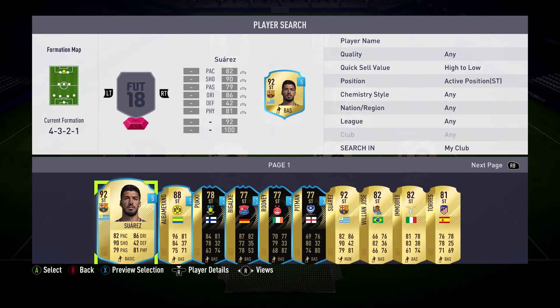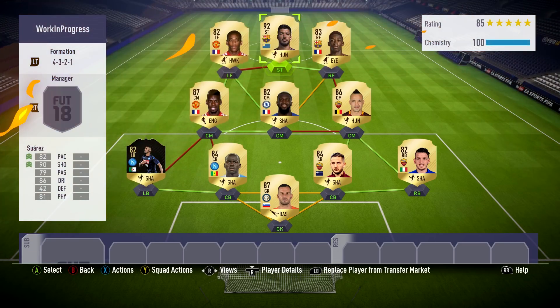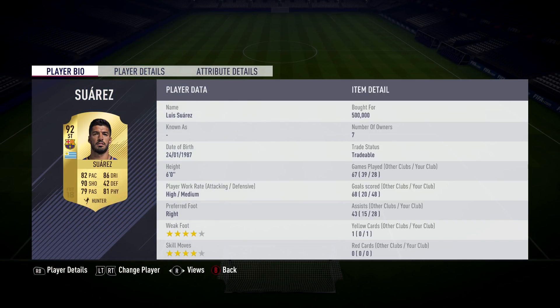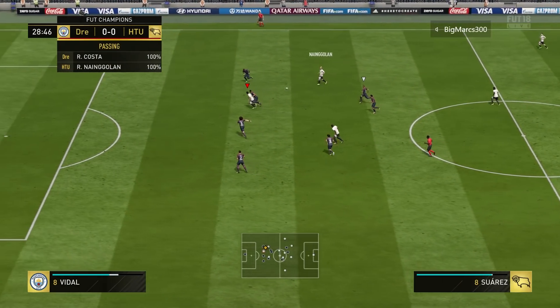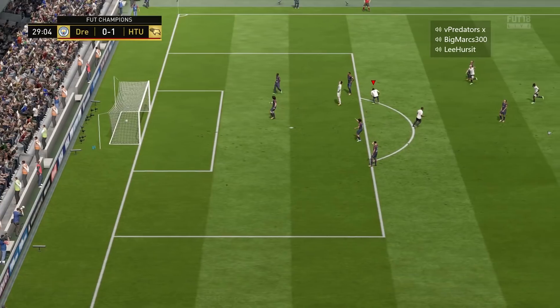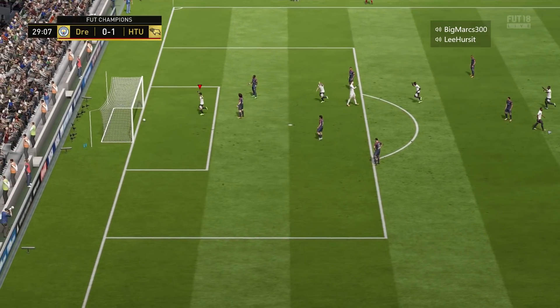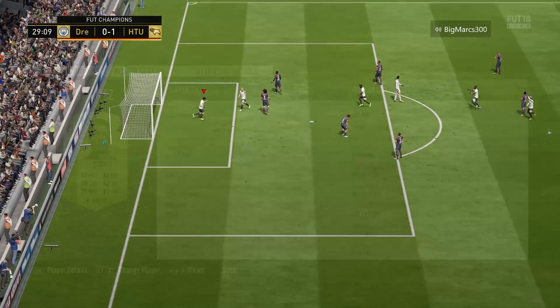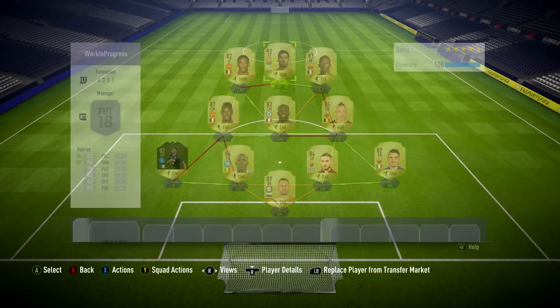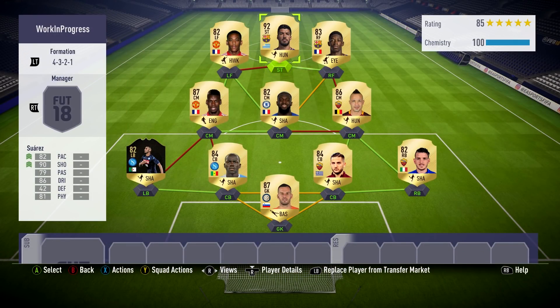At striker, we have got the main man, Luis Suarez. We all know this guy. On this game he is a quality, quality player. I really wanted to use him — I actually told Ryan this is the guy I wanted to make a team around, and he has not disappointed me. I wouldn't say he's the fastest player in the world, but he's there in the right positions at the right time. Bought him for 500,000 coins — he costs about the same price as Pogba, but he's a very good physical player as well.